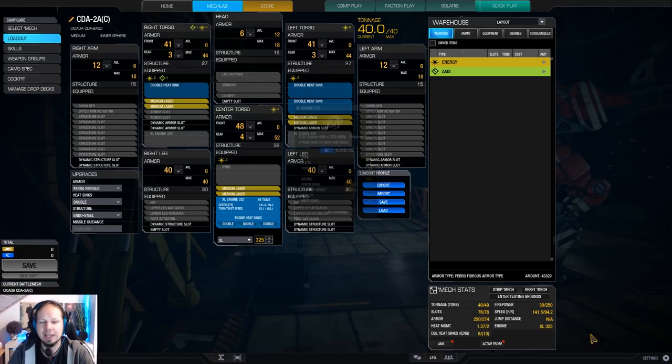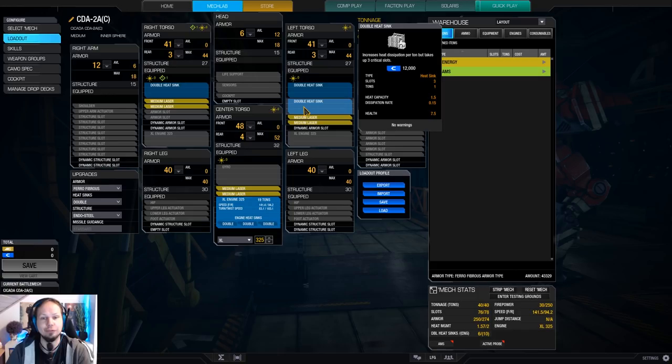Why the 2A? Because it has 6 energy hardpoints, which means we can put 6 medium lasers in there plus a bunch of double heatsinks and an XL engine 325. We are running at the same speed as a light mech, we have good firepower, and because we are a Cicada at 40 tons and not only 35, we have additional room and weight for heatsinks. We can shoot that stuff forever.